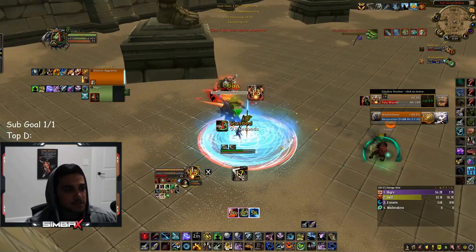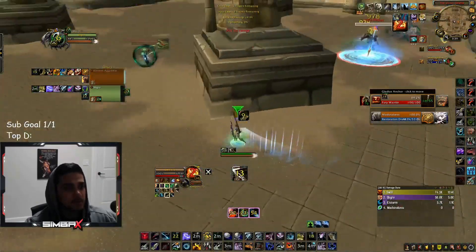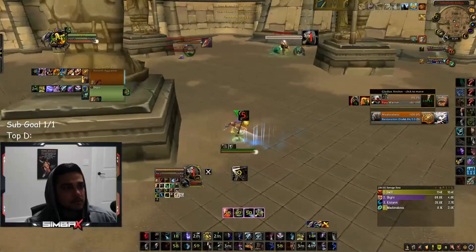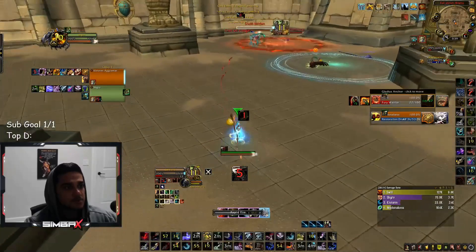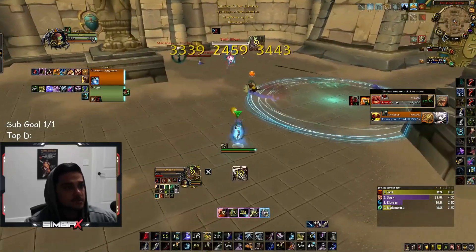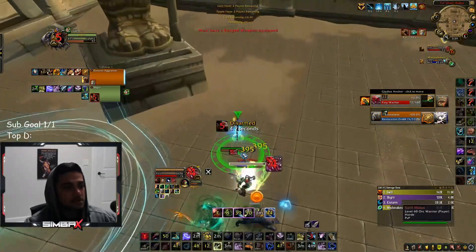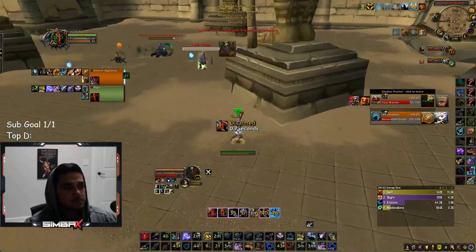Ideally what you want to do is save your scatter for his bolts, disengage for his charges, and freedom for his leaps — that's the ideal way to trade a warrior. Here he charges me, I'm disarmed so I couldn't knock it, but we get a nice stun by my feral to cover me.